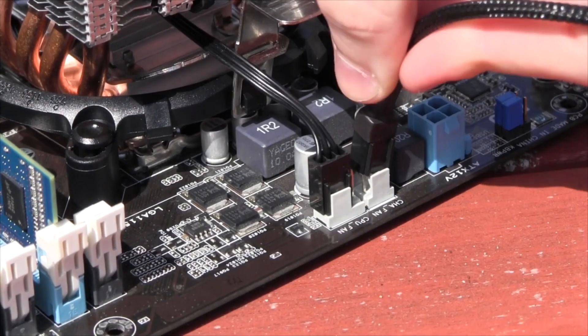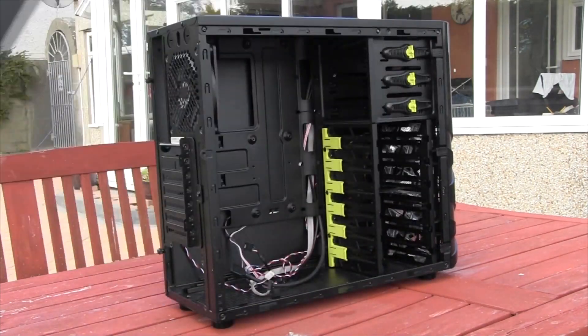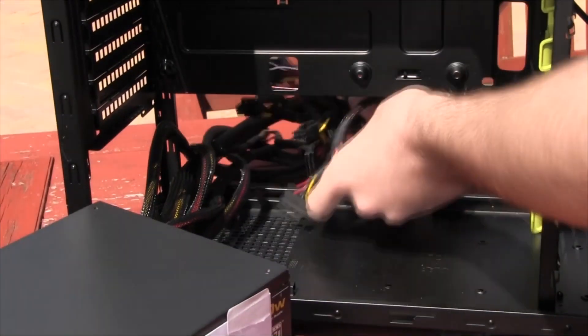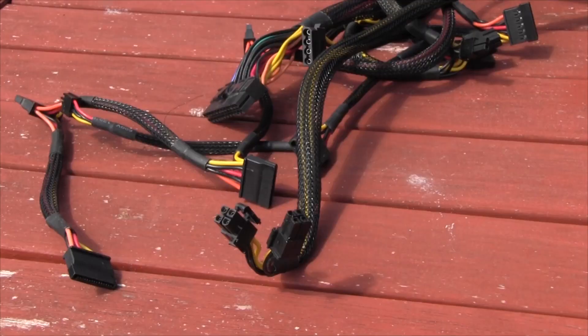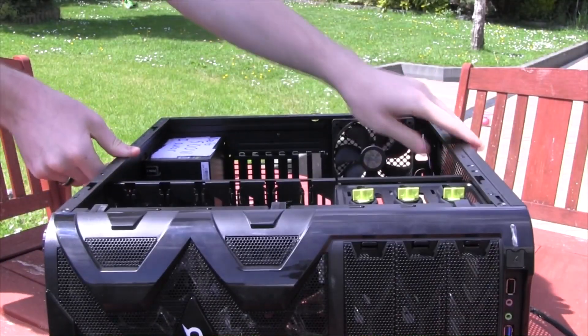Remove any protective film from the bottom of the cooler, hook it onto the bracket, and mount it down to the CPU with some force, making sure it's nice and tight. Grab the CPU fan cable and push it onto the CPU fan header at the top of the board, and hook up the fan splitter on the header next to it. Undo the screws on the rear of the case and take the side panels off. Pull the cables through and place the power supply up against the back of the case, fans facing down towards the vents at the bottom, then screw it in tightly.